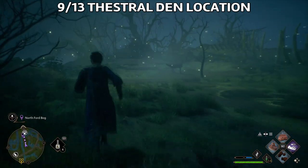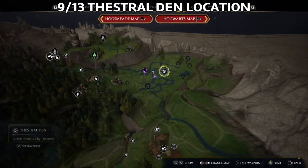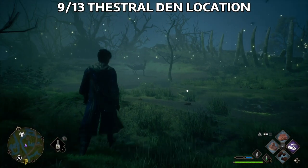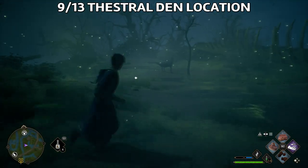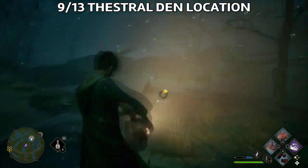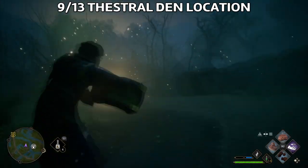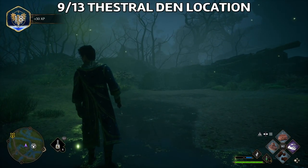The next one is the Thestral Den. I had tons of issues here, so I advise you to play on story or easy mode, because on normal I wasted a lot of time trying to catch it. That's the location of the den on the map — there are several locations. You can use Accio to weaken the beast and then catch it with the Knapsack.